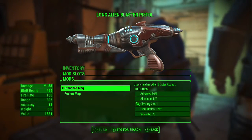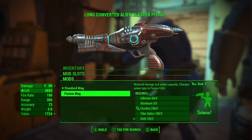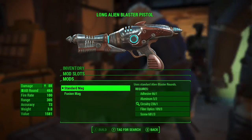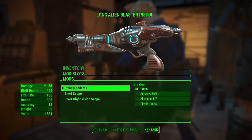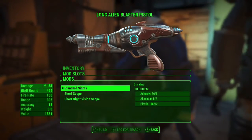For the magazine, when we looted the alien we only got around 480 bullets, so we'll eventually run out of those. With the fusion mag upgrade we can actually use cells instead, and you can see I have plenty of those.